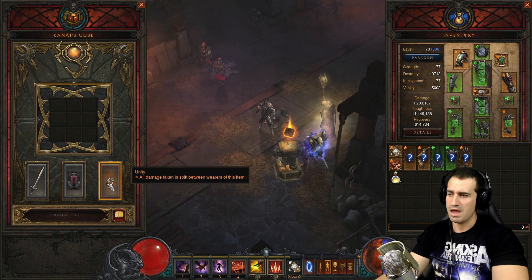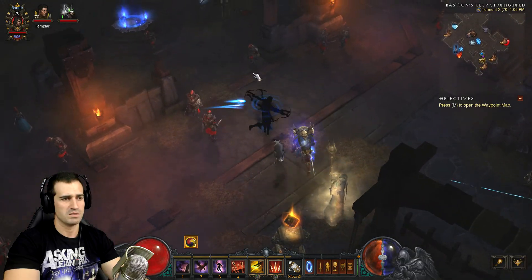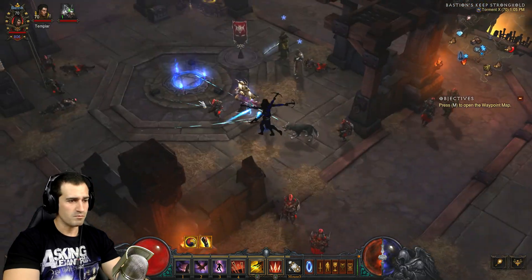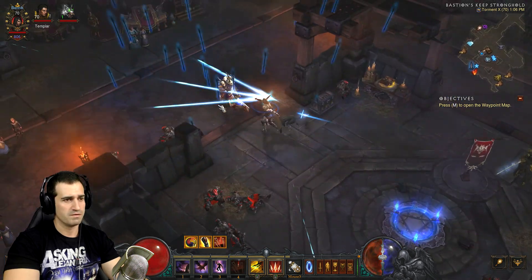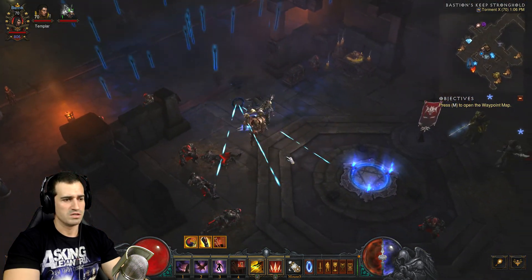Hexing Pants of Mr. Yan go in Cube as well. If you're doing Greater Rifts use Unity, and if not, Convention of Elements for extra damage. As for gameplay, while strafing keep using Evasive Fire to keep your Hatred up, and use Rain of Vengeance as often as possible.